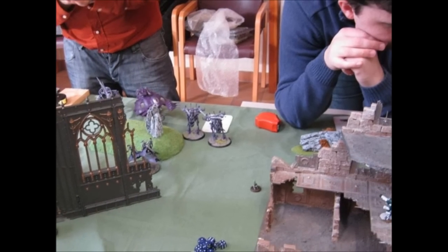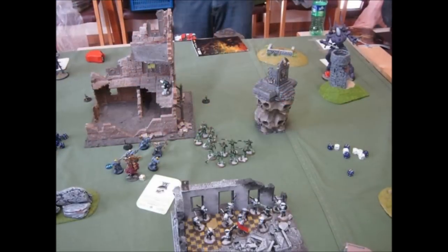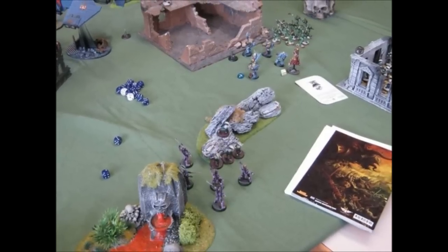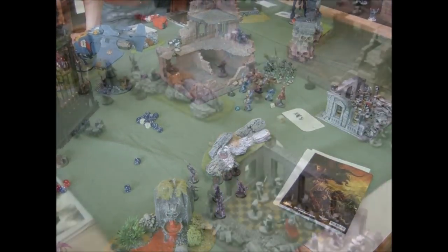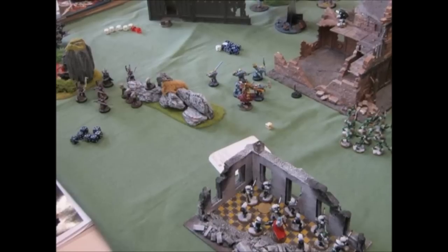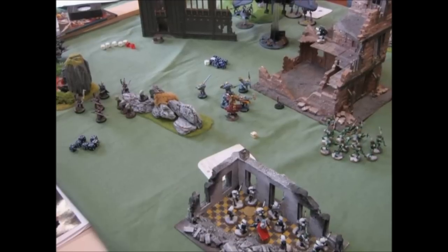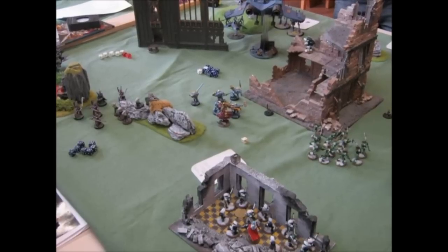My Strike Squad and the Kroots remained in the middle of the battlefield, and one Stealth Suit was still alive in the ruins. In our third turn, I moved my Grey Knight Strike Squad close to the Incubi to see if they would assault me — I could fight them back. I didn't need cover because I had the 4+ invulnerable saves. The Kroots just moved to keep shooting at the Wraith Knight and try to scrape more wounds from it.